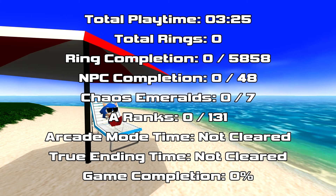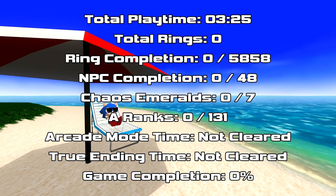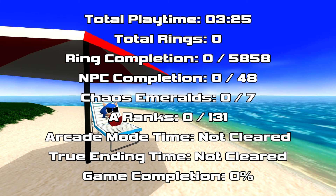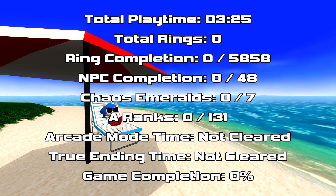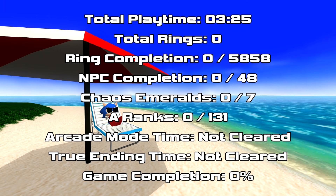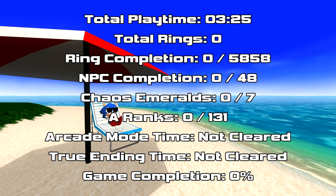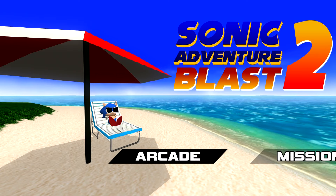The extra mode shows your play time, total rings, ring completion, NPC completion, Chaos Emeralds, ranks, arcade mode time, true ending time, and game completion. If there are 131 A-ranks, there must theoretically be 131 levels in this pack — that's incredible. There are also seven Chaos Emeralds. We're not going to do all of those for SAGE, just a look at some of the cool ones. If you want a game to play for a while this SAGE, I definitely recommend this one.